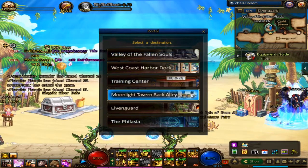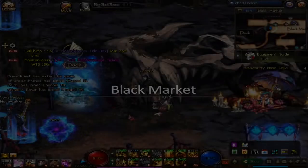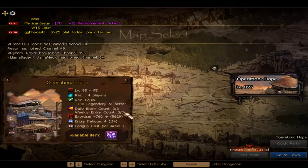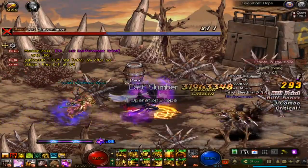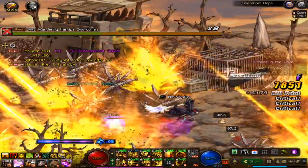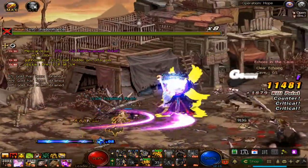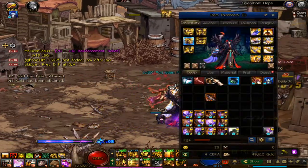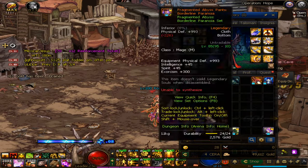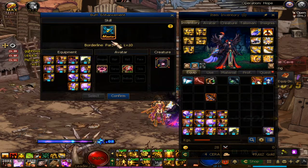Another dungeon you must do will be in Harlem area — it's called Operation Half. You have to do this dungeon three times per day, but only twice a week. This dungeon you do to get what's called the Fragmented Abyss sets, which are for your buff enhancement box.